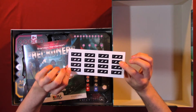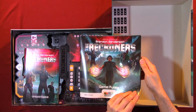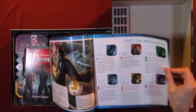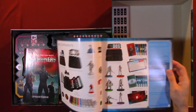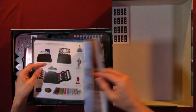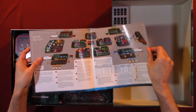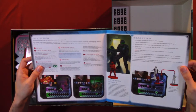So first thing we have is stickers. We have the game rules. We have 'Meet the Reckoners,' introduction, note to readers, game components. We have game setup. We have epic overview.